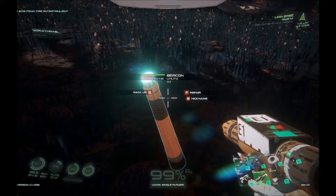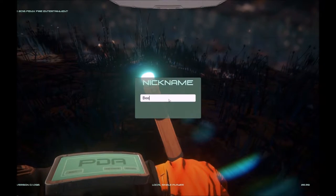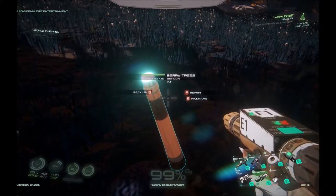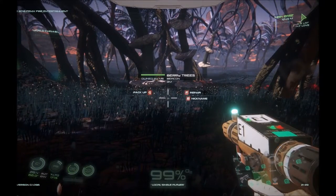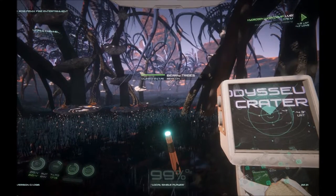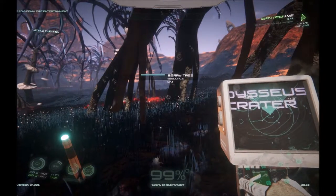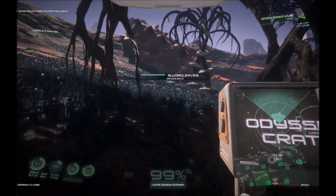Switch to the multi-tool, approach the beacon, hit nickname, and we'll say 'berry trees' — although 'beer trees' would also be pretty interesting. Now if we go to the locator we have our main base, the abandoned underground base we left a beacon for, and our berry trees we left a beacon for. That's pretty much all you need to do to get your map set up and use beacons and the nickname feature.